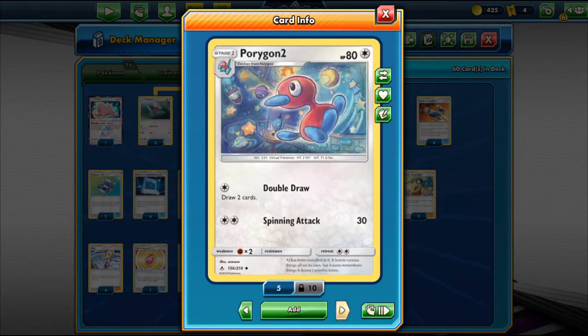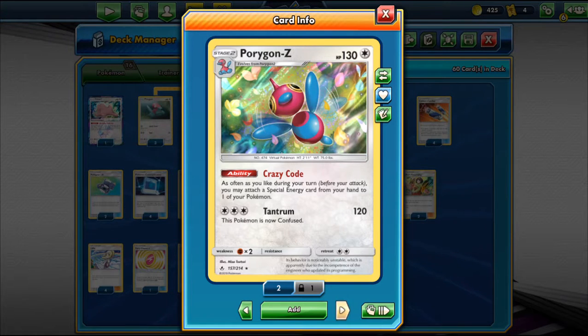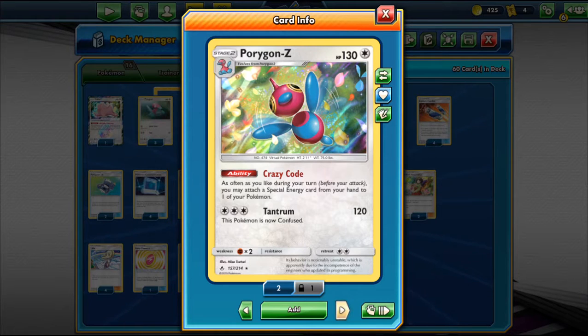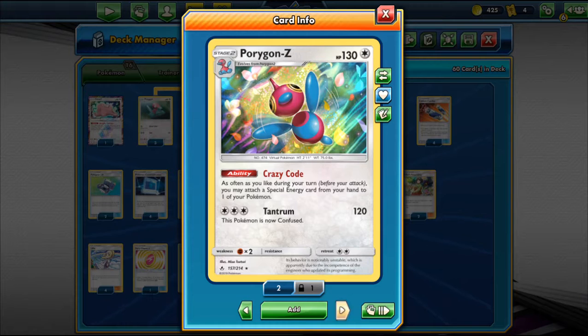We play a 3-1-3 line of Porygon-Z. It has 130 HP, Stage 2, colorless type. It has an ability called Crazy Code — as often as you'd like during your turn before you attack, you may attach a special energy card from your hand to one of your Pokemon. So we get those multiple energy attachments and take big knockouts with big Tag Team GX Pokemon. It also has an attack called Tantrum for three colorless energy that does 120 damage, but this Pokemon becomes confused.